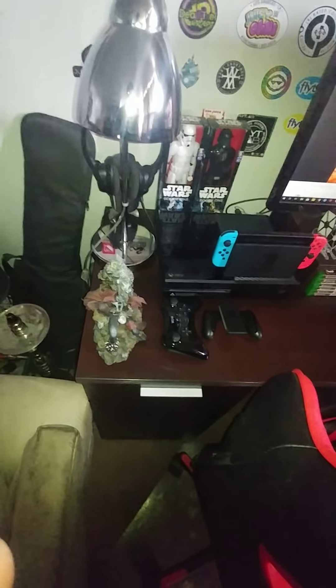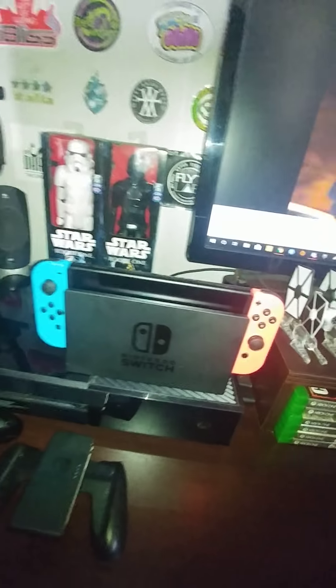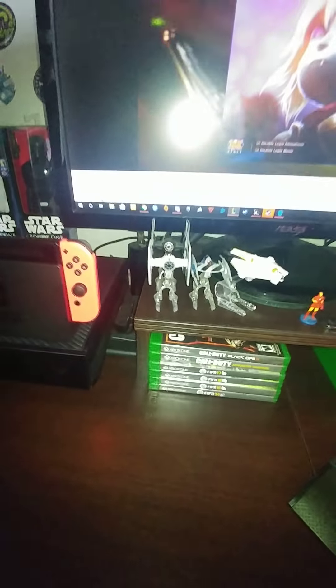We got the Spawn figure — that thing looks like a model, it looks so dope. He's on a throne and everything. Got my lamp over here where I keep my Turtle Beaches for my Xbox One. Got my Xbox One games over there, a lot of games on the system. Just picked up the new Switch — this thing's awesome. Got the Wii U Pro remote right there, a couple Star Wars models in the back.